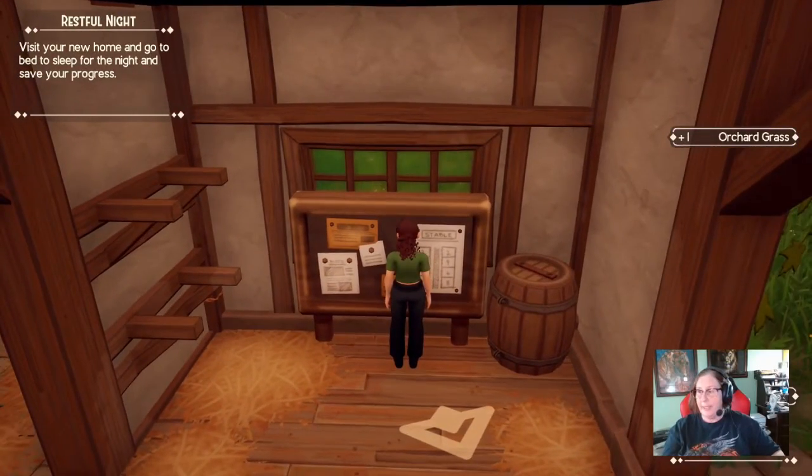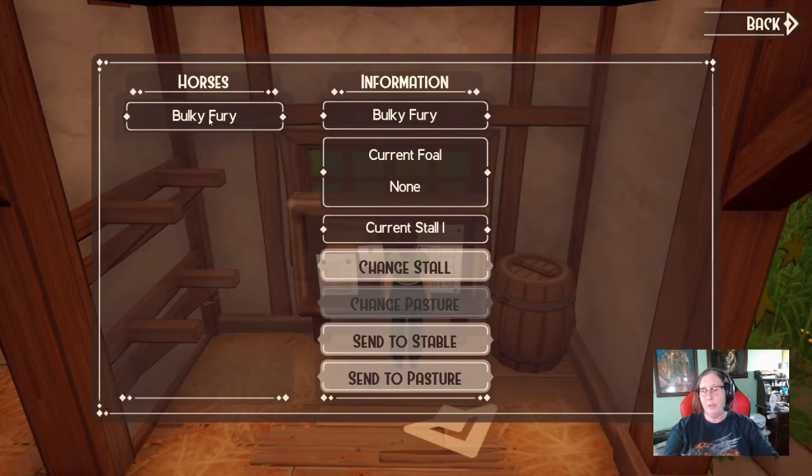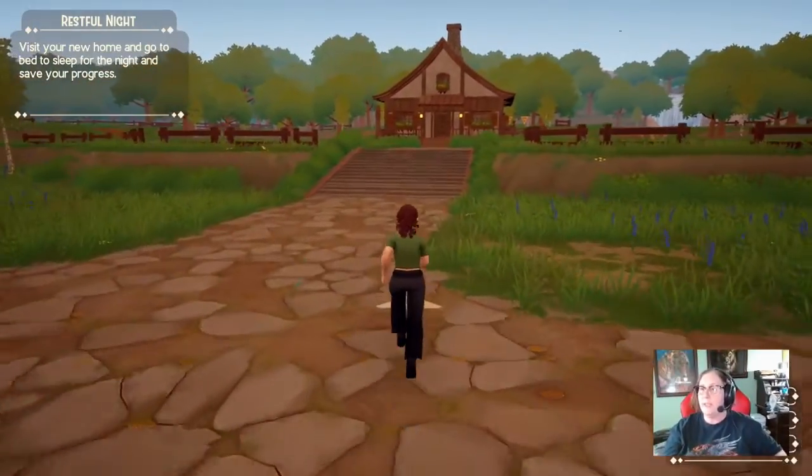If you click on Bulky Fury in the stable board, it tells you what stall he's in and you can change his stall. If he's in the pasture, you can send him to the stable from this board. If he's in a stable, you can send him to the pasture from here — or go into his stall, hit F, and on the left side it'll say 'Send to Pasture.' You don't have to go out to the pasture to catch your horse — use the board right inside your barn, click the horse, click 'Send to Stable,' and you're done.